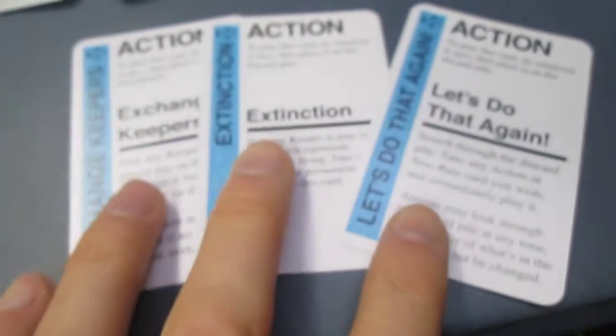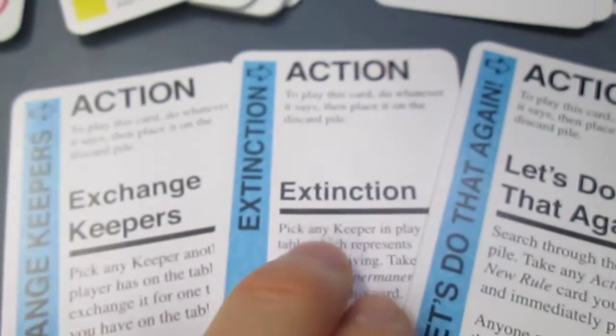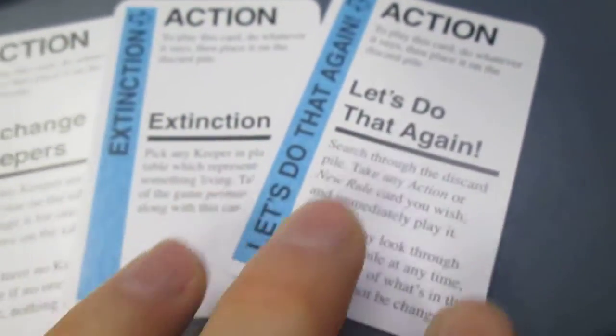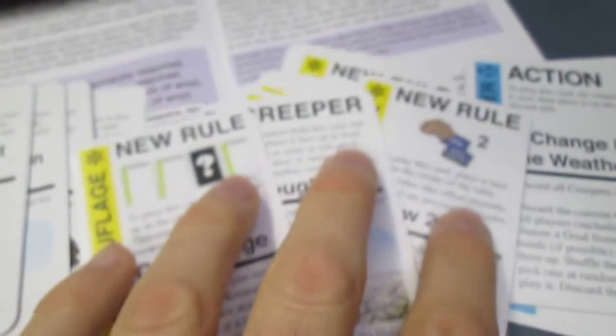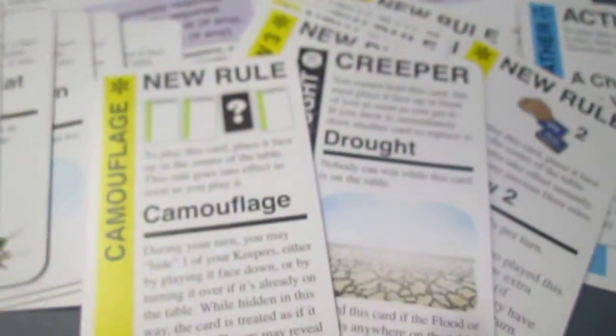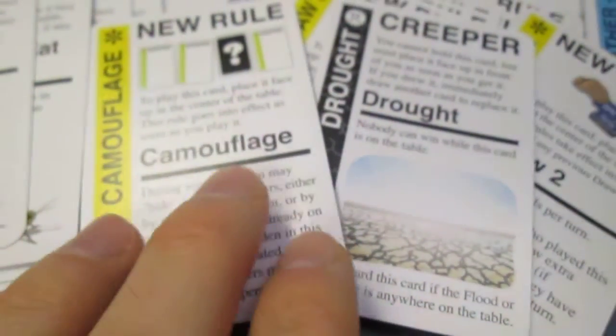You have goals for the things you want to collect or proceed to, and then you also have these action cards — like switch things out, make some keepers obsolete, repeat some. The twist is the rules of the game keep shifting and changing, so it's hard to know how to proceed or exactly what to do tactically or procedurally. You have cards like camouflage, where some keepers are hidden.